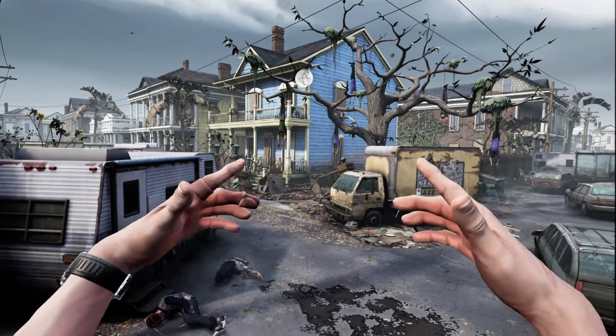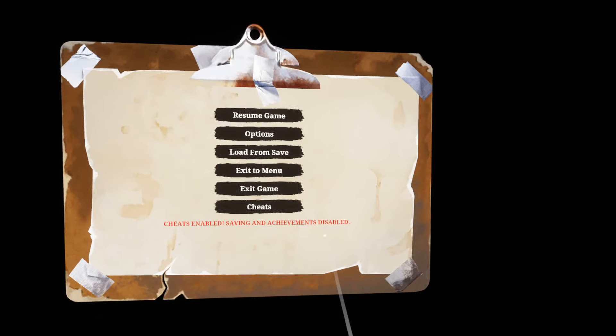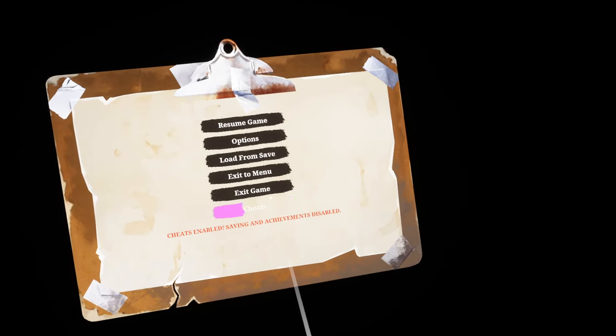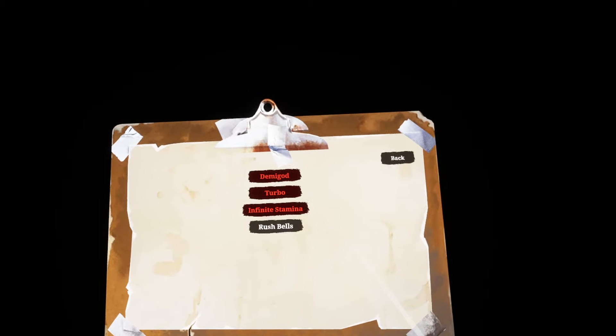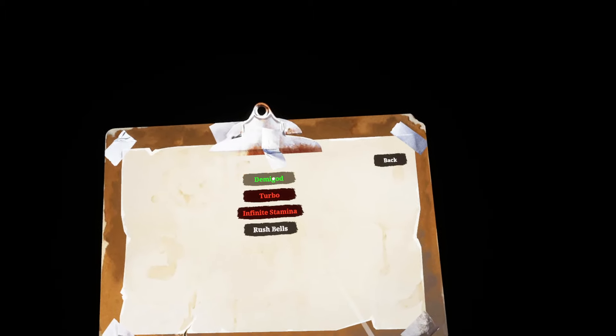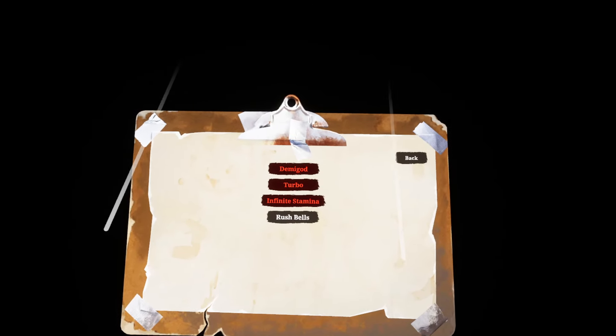Once you have activated Sinner Mode, just restart your game and then go into the Pause menu. You will get this extra menu here called Cheats. Go into it and it will give you four options. When they're red, it's off. When it's green, it's on.